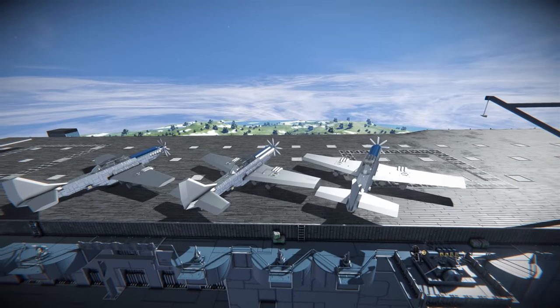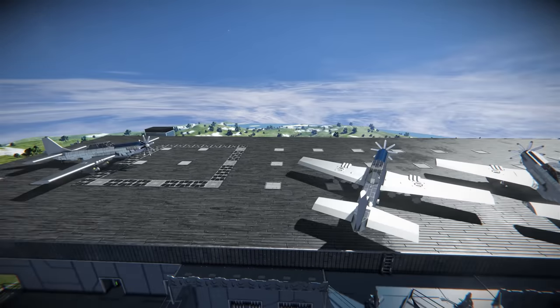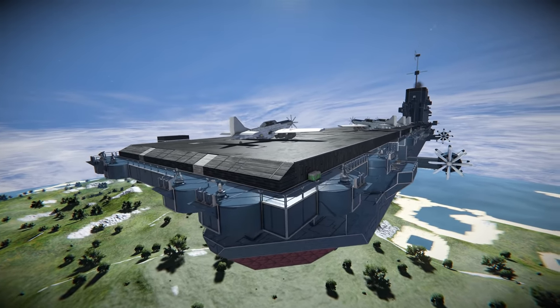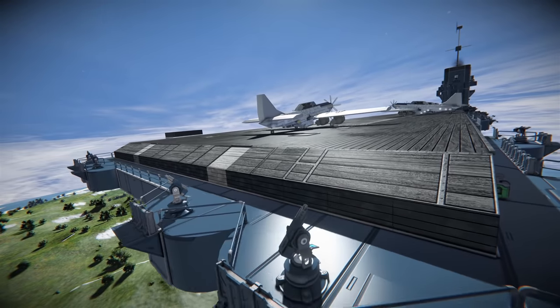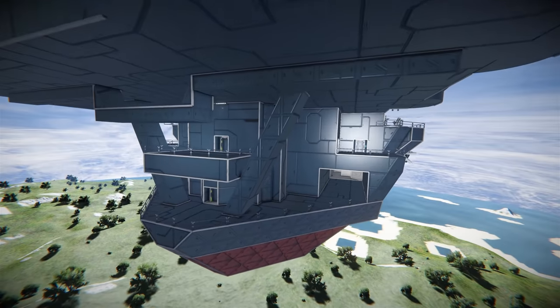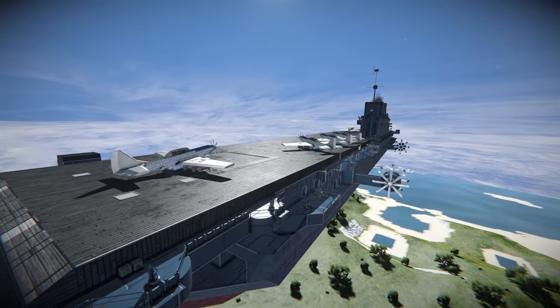We've got some Mustangs on the deck at the back — I know they're not accurate, we should probably have some of the little blue U.S. Navy planes from World War II. The history buffs are going to kill me. At the back there's some more rear turret fire and a little slope so if you make a mess-up on landing you don't go right into the back. Lower deck has some support beams and lower deck access — very cool indeed.